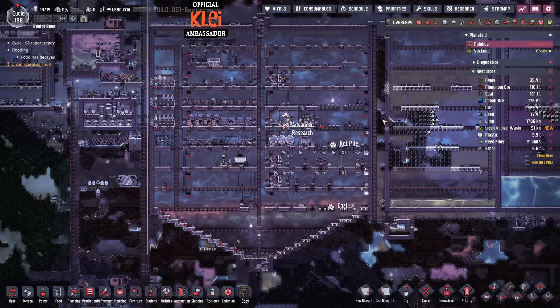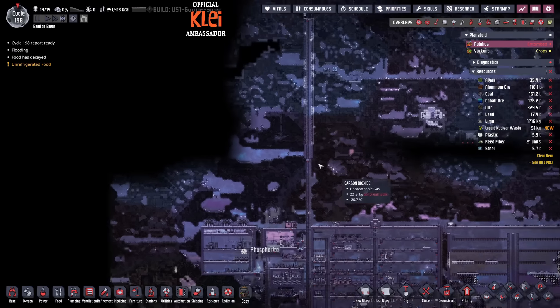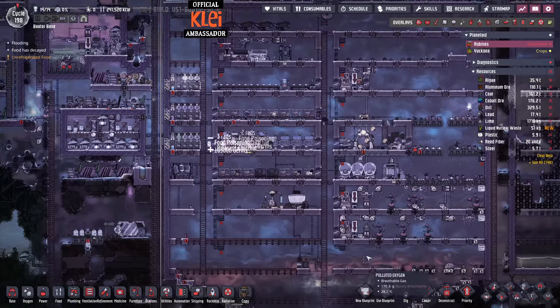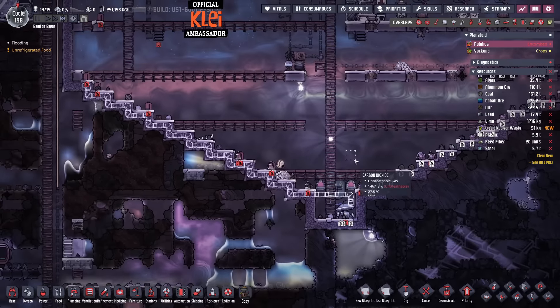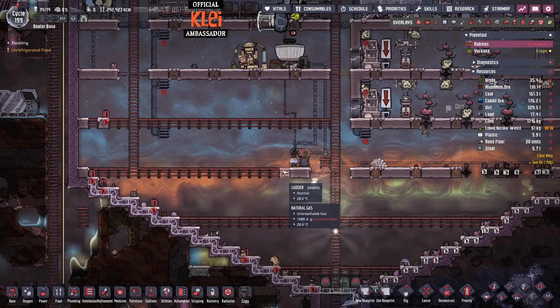Yeah, final schedules. So I think the next thing is this — this is our main task. We're also going to use this to get rid of the horrible gases down here: carbon dioxide, chlorine, that gas — we'll just dump it to space, because that's how we do it.